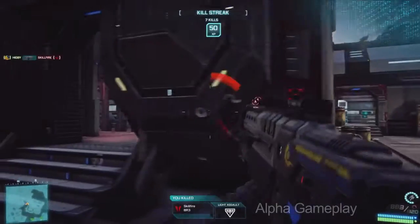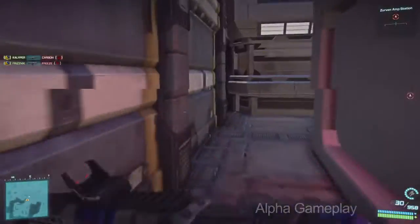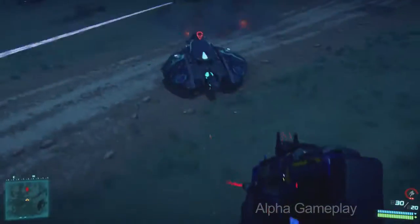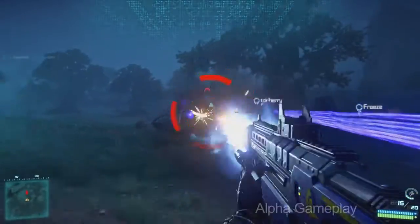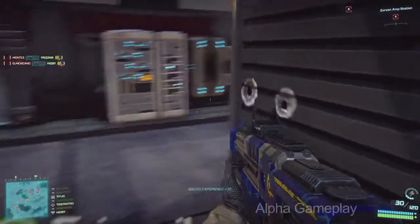At its core, Planetside 2 is a player-versus-player, first-person shooter that combines visceral moment-to-moment action and massive coordinated team play. Infantry combat is front and center in Planetside 2. You can select from six different classes, each with their own unique abilities, advantages, and weapons, and then team up with a few hundred of your closest friends and embark on some of the largest-scale battles ever waged in an online game.